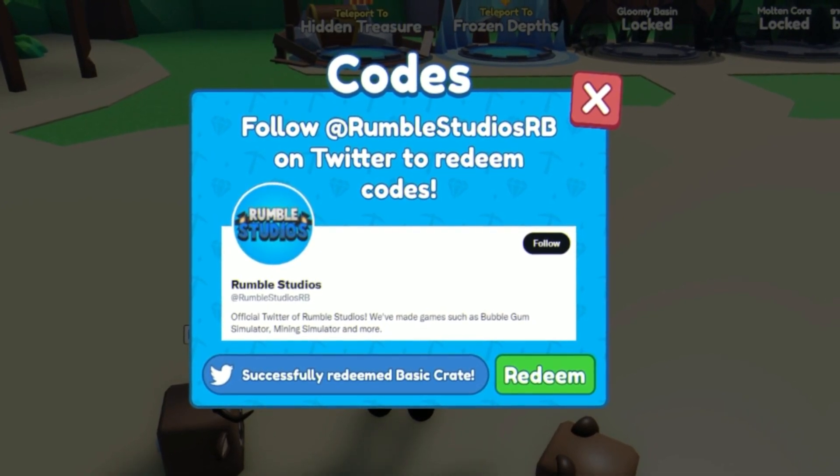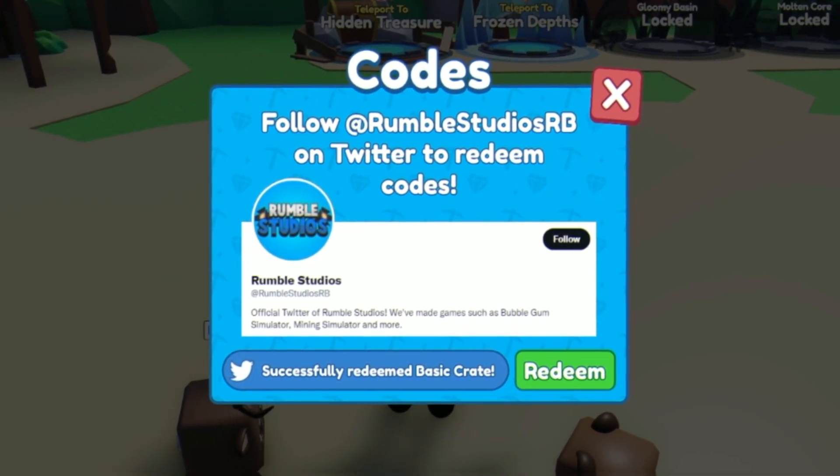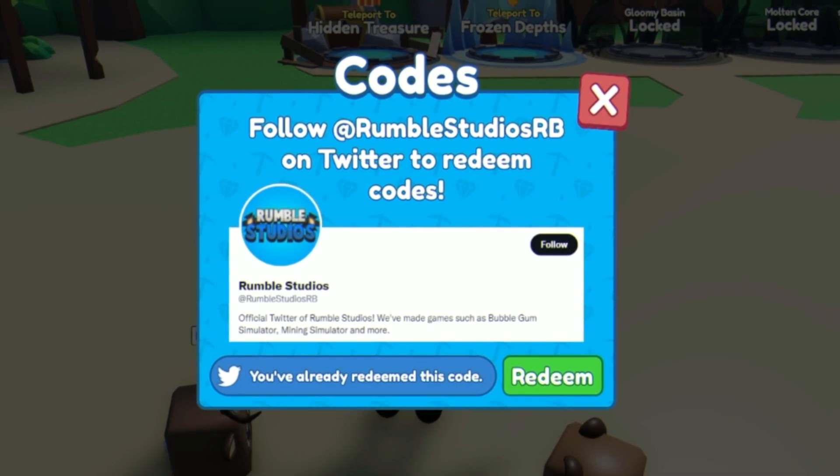The next code right now is going to be the code 'release'. Go ahead and float that one in for 100 coins.